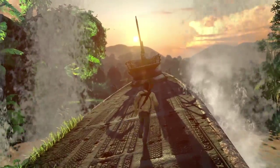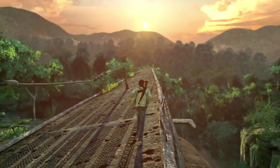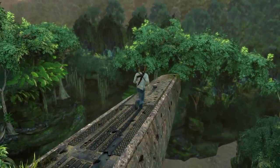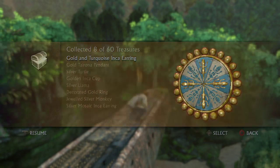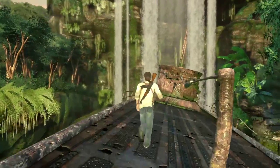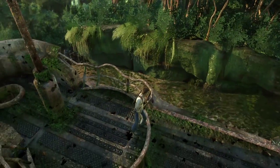Treasure number eight is found when you get onto the U-boat. Instead of running into the entrance, you run around it — and it's actually surprisingly long. You will want to go right to the tip of it, and the treasure is right at the end. Golden turquoise inca earring. That was the very last treasure in this chapter, but in chapter four there are ten treasures, so I'll show you them now.